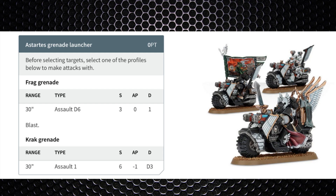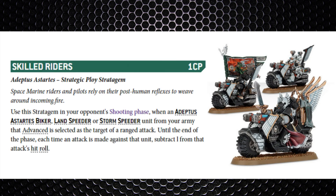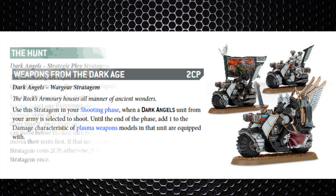Personally I wouldn't bother with the Stasis Grenade Launcher — I'd make use of those plasma talons because there's a stratagem that interacts really well with them. As for stratagems: Full Throttle is 1 CP used on a Ravenwing unit — if they advance you can immediately make a normal move up to 12 inches but can't shoot or charge. Skilled Riders is 1 CP on a biker unit — if they advanced and are targeted by a ranged attack, it's -1 to hit them. Weapons from the Dark Age is the key one: in the shooting phase when selected to shoot with plasma weapons, add 1 to the damage, making supercharged shots damage 3. Against vehicles this is very powerful, though you still risk rolling 1s, so use a captain for re-rolls.